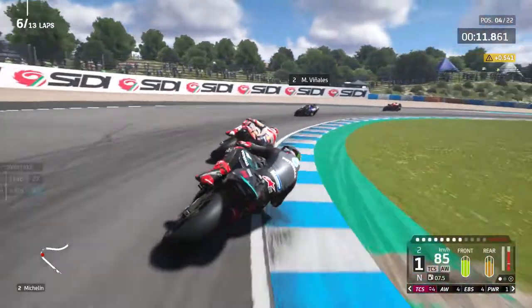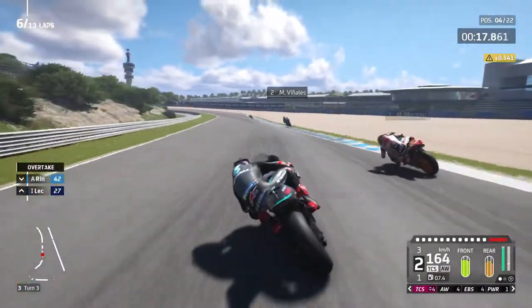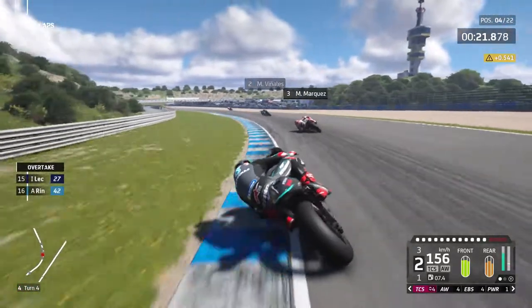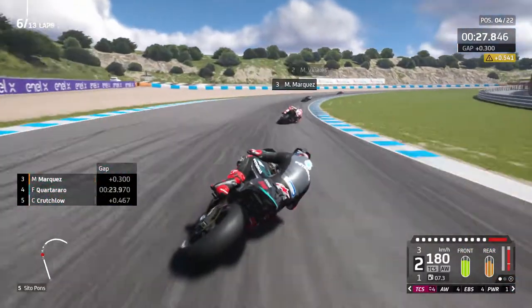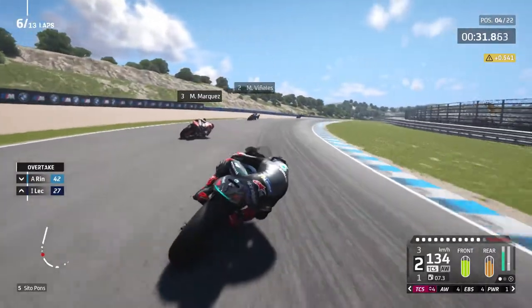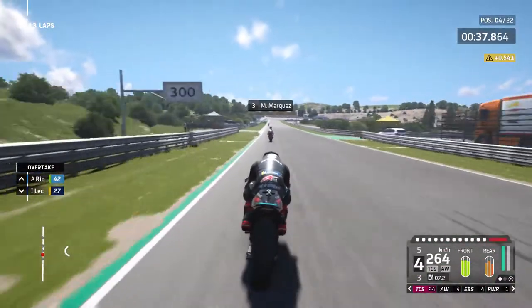Vinales has gone on the grass though — that's a bit of a dangerous line. They need to fix that with the AI. Their path sometimes takes them onto the grass. Maybe they changed the track slightly from MotoGP 19 and kept the same AI path, or maybe the physics are different and the AI misinterpret that corner.